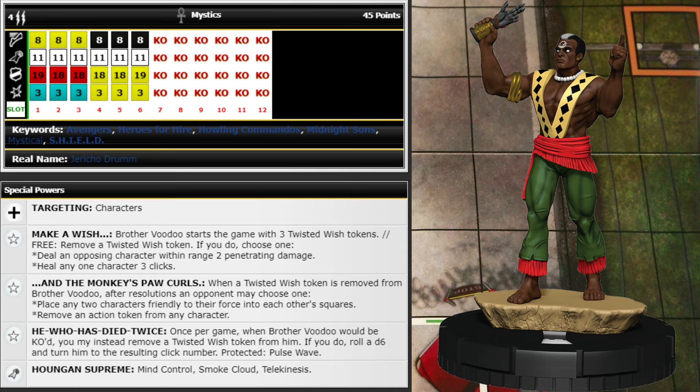Then he has a trait: once per game when Brother Voodoo would be KO'd, you may instead remove a Twisted Wish token — roll a d6 and turn him to the resulting click number, protected from Pulse Wave. I kind of feel like that should be available as many times as you have a token, not just once per game. You actually want to roll low so he comes in with more health — the higher you roll the closer he'll be to dying again.